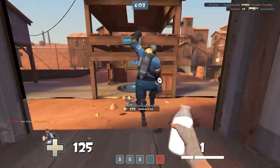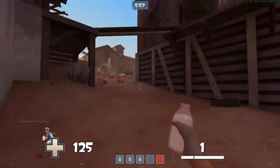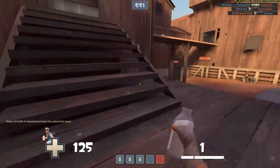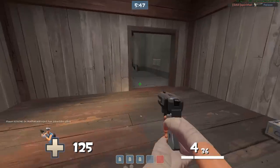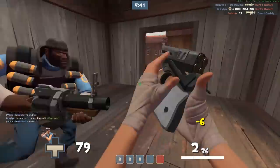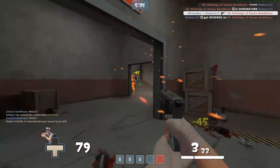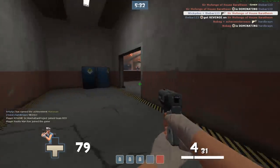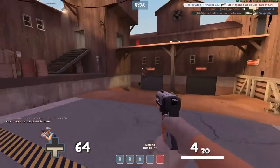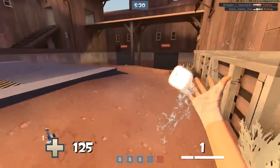Other stuff I have: the Mad Milk — much like with the Jarate, it's a nice team-based thing to help out your team. Basically get health on hit by a certain percentage — 60% of the damage that you do will come back to you as healing, I believe. And the Holy Mackerel is the same exact thing stat-wise as the bat, although it does this humiliation thing where it shows up in the kill feed, literally keeping track of the amount of hits that you do on an enemy.